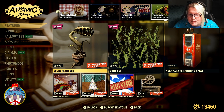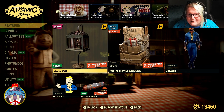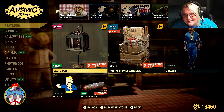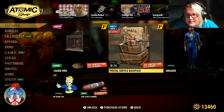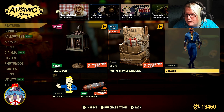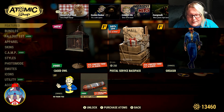And then we still have the Spore Plant Bed and all the weird Christmas and New Year's stuff. And then we have a free Caged Owl — Harry Potter, anybody. A 50% off Postal Services Backpack — I've actually never seen this one in the shop, so I'll probably be picking that one up myself. And then you have the Greaser Pose, the No Thank You Emote, and a free Scouts Banner.